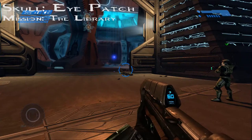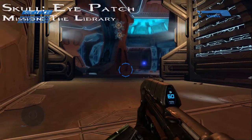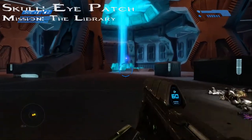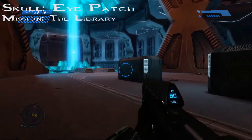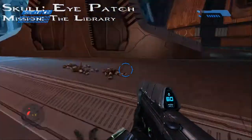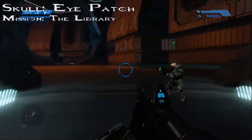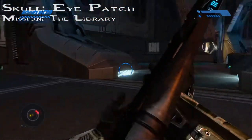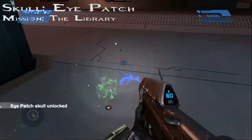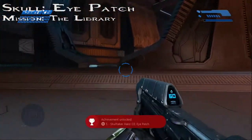Now for the Eye Patch Skull, also located on the Library. It is at the end of the mission when you walk into the index room. Don't go towards the index — instead make a right. You'll see that the room is circular. Follow it around to the left-hand side all the way around until you get to the skull. Once you've reached the end, you'll see the skull right in front of you — just walk over it and claim the Eye Patch Skull. Now let's move on to the next skull.